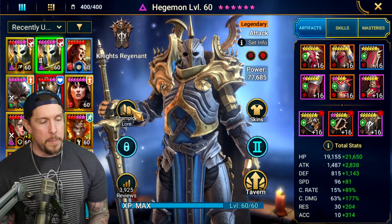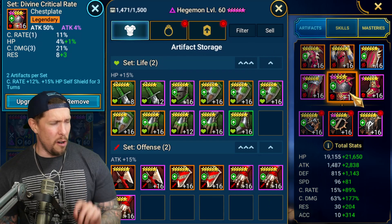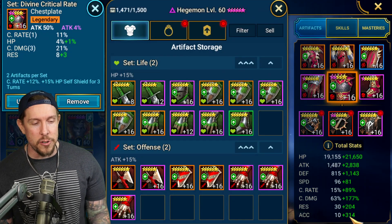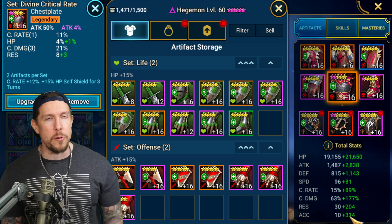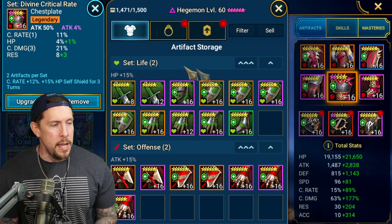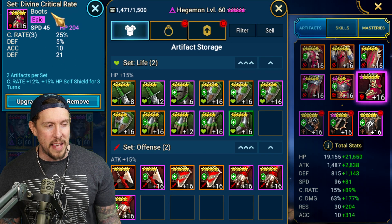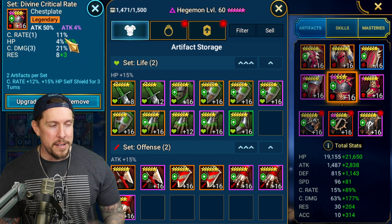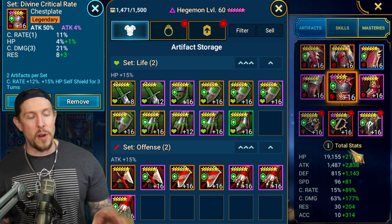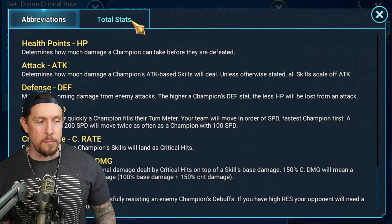Hegemon number two — the Controlemon build. I need more accuracy here. I'm aiming for around 400 for the arena; he's at 324, which isn't quite enough, but more often than not the masteries are going to get the job done. I have attack percentage and speed on the boots, and I'm getting a lot of crit rate — 12% from the divine crit rate set, a triple roll of 25, and another 11 on the chest. I would go Perception instead if I had the gear, to get the extra accuracy.